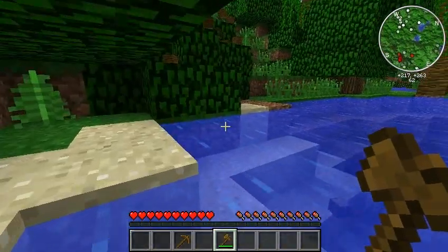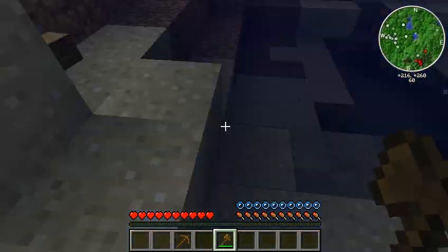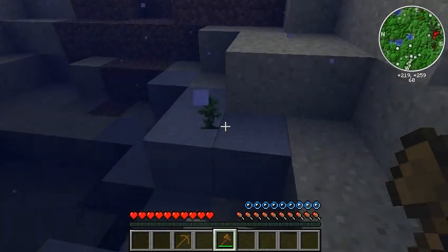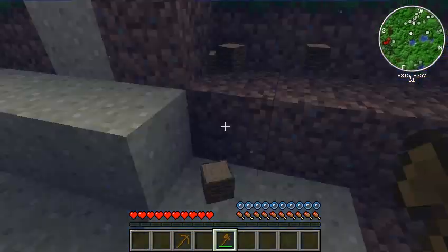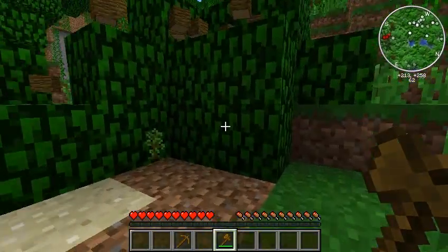Red Power - as you can see, that's a flax seed. What do I have over here? Is that one of the new saplings? Awesome. Looks like I've already got some bad guys spawned.